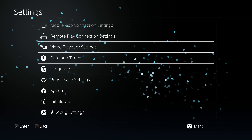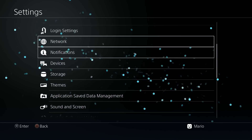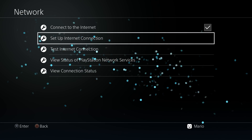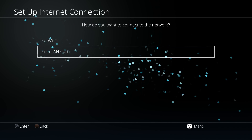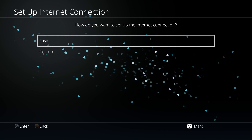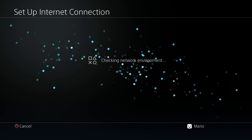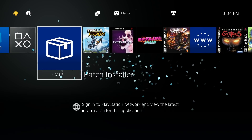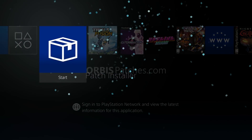Next, go to your network connections and we're going to set this up with easy settings. Go to Network > Set Up Internet Connection, choose your method — I'm going to use a LAN cable — and select Easy. We don't have to test the internet connection. Exit out of that, and now we can load up Patch Installer.